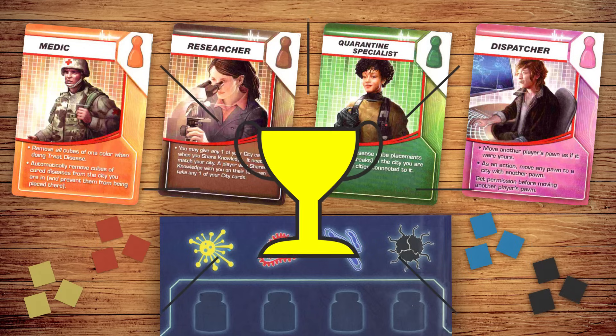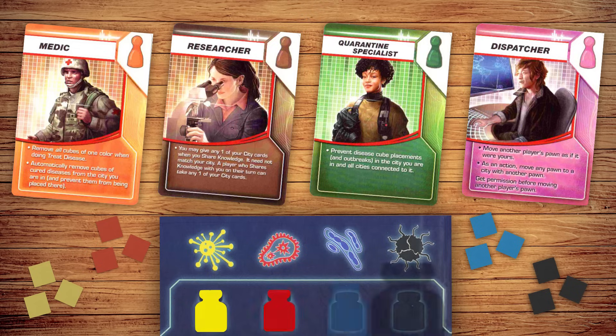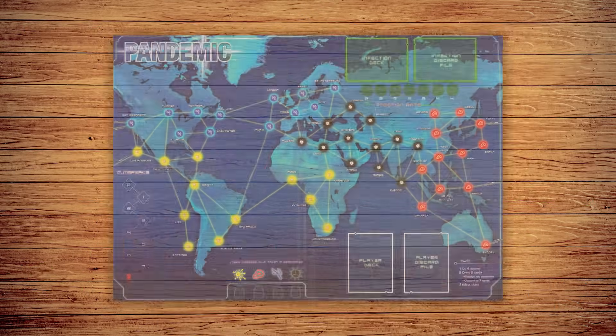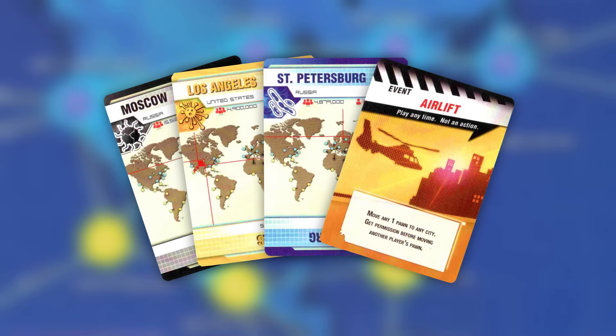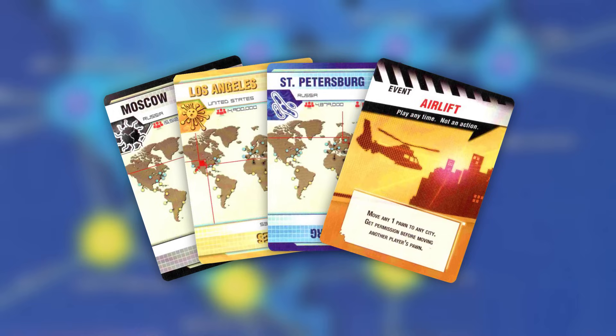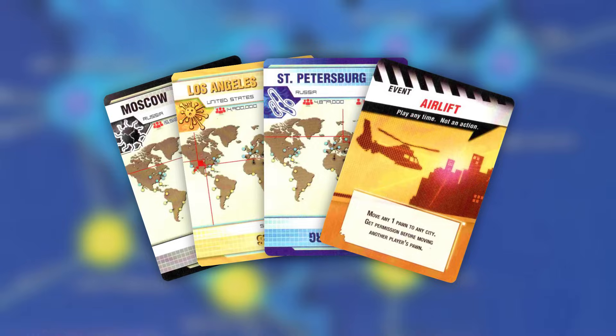The goal of the game is to win, and you and your friends win by finding the cures for those 4 diseases. Players begin in a research station in Atlanta, and each player starts with a hand of cards, which can be useful in traveling, developing infrastructure, or curing disease. Cards are either city cards, with a city name and color on them, or event cards, which let you do a one-time special ability.